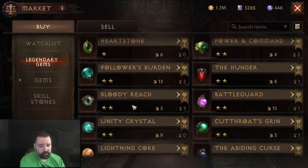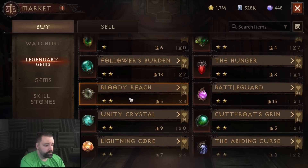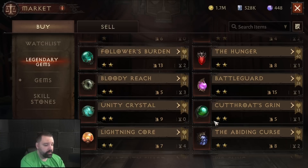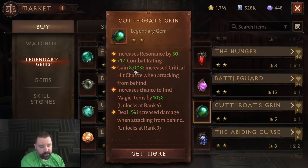There are also some one-stars worth noting as well, and we'll do that after the two-stars. We have things like Bloody Reach, which is really, really good for range characters. It adds 2% damage at rank one for every two yards, up to a maximum of 8% — very, very strong for range characters. Cutthroat's Grin adds 8% critical chance at rank one, and when attacking from behind in PvE this is much easier to do, really powerful in dungeons or raid settings where you'll be able to get behind the boss a lot.